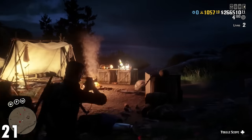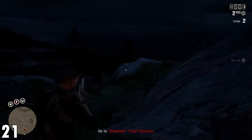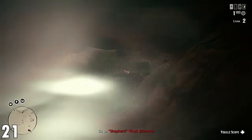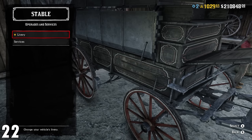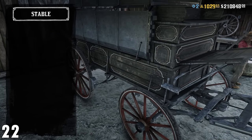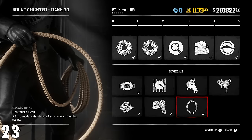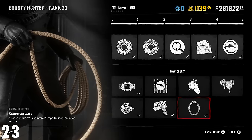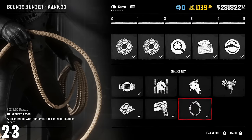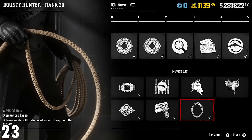Number 21: for the maximum payout within the legendary bounties, you'll need to wait 30 minutes. But you can spend that time doing other activities such as hunting animals and storing them in your hunting wagon to make the time pass quickly. Number 22: purchase the bounty hunter wagon. This is especially useful for solo players because to get the most money from the role you want to go for the six-man bounties, and there's no way to put them all on horseback. Number 23: purchase the reinforced lasso. This allows enemies to be hogtied for a longer period of time. You can knock out enemies with any lasso, but this also counts as them being dead when you hand them in — even though they're just knocked out — and you'll get the alive payment. It's a bit of a bug.